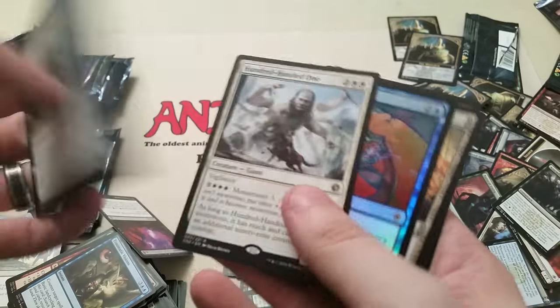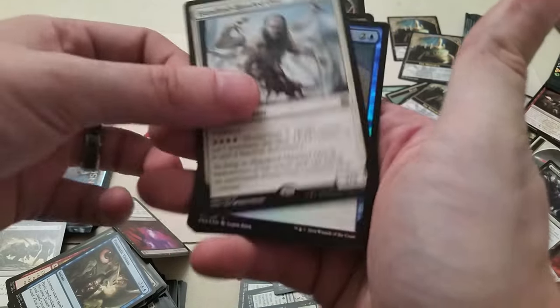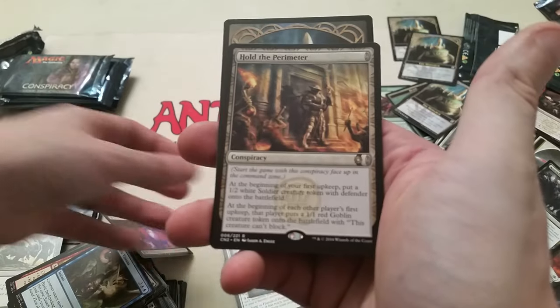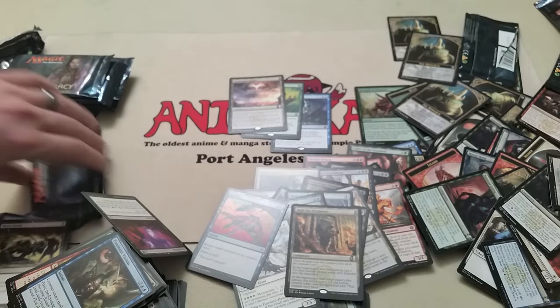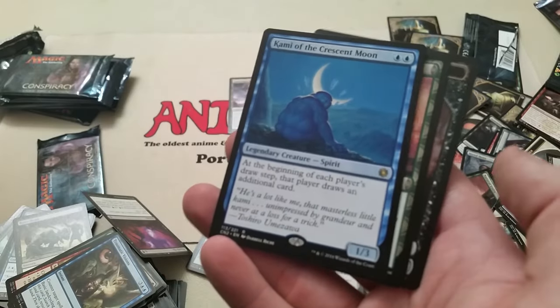On the home stretch. 100 Handed One — not one I particularly care about seeing. Repulse in foil though. And Hold the Perimeter. And the Monarch token. I think we're going to end up pulling all of the rare Conspiracy cards — I'd have to check my set list, but there's not very many of them, and you're guaranteed one in every pack.